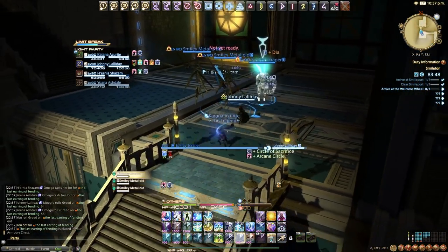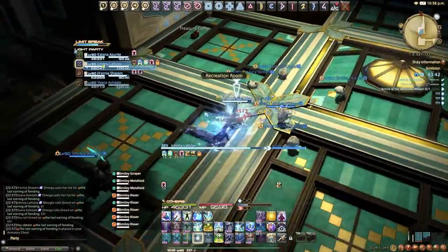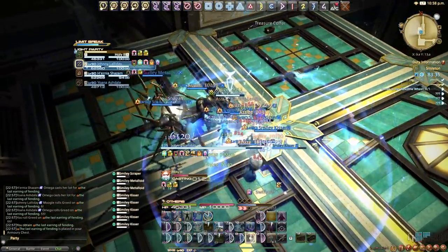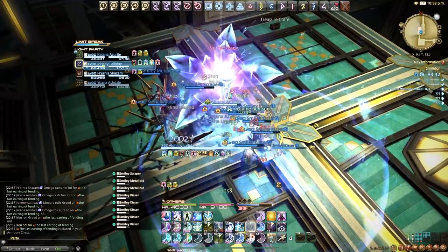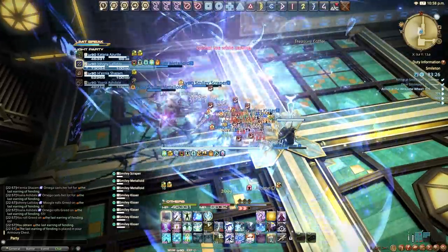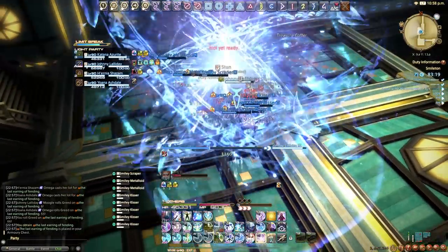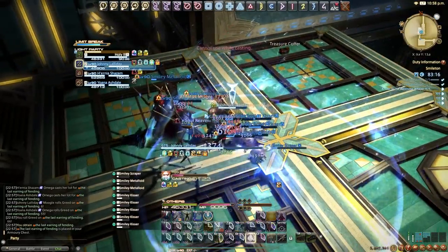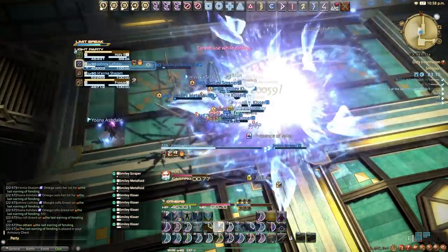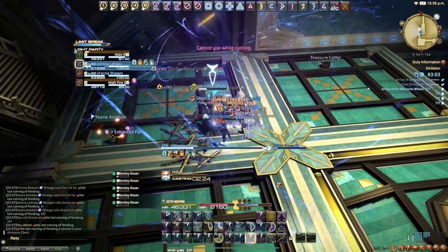If you've been playing for a while, you probably know your kit — you realize as healers we have a lot of oGCD heals and typically only a few GCD heals. This is the game basically telling you to fully utilize these oGCD heals and use your GCD on DPS spells instead. Learn to play around with your oGCD healing kit, optimize your damage along the way, and eventually once you're super confident in your kit, you'll be dealing loads of damage without even realizing it.